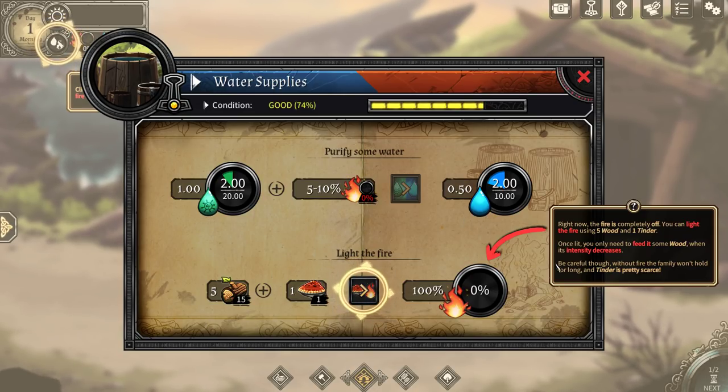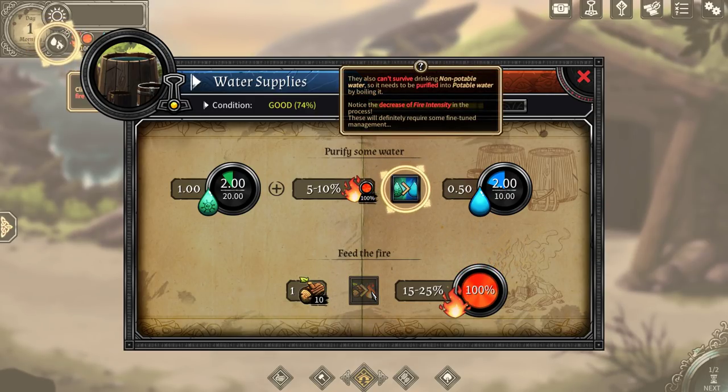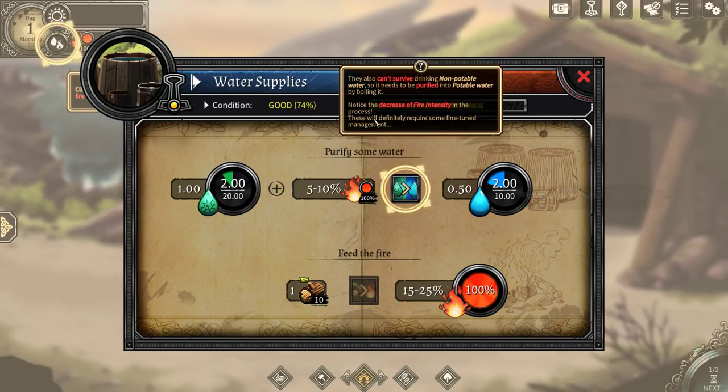So I'm on normal difficulty here. There was a difficulty called vacation that I could have taken. So let's light the fire. They also can't survive without drinking non-potable water, so it needs to be purified into potable water by boiling it. Notice the decrease of fire intensity in the process. These will definitely require some fine-tuned management.